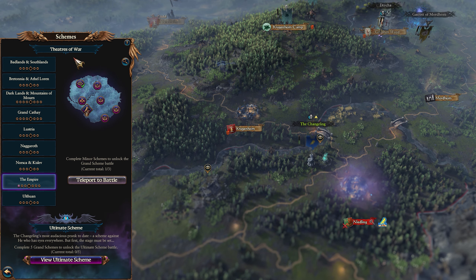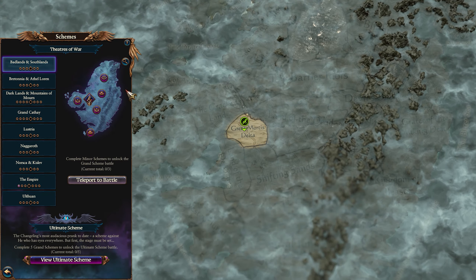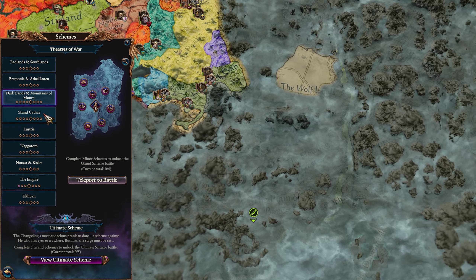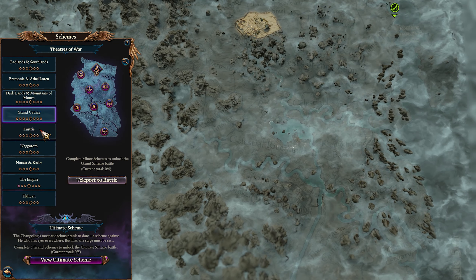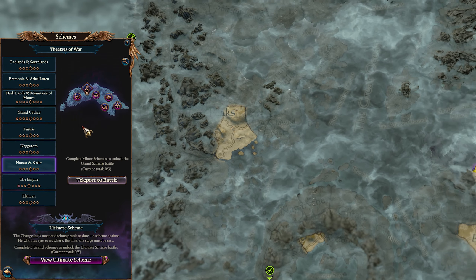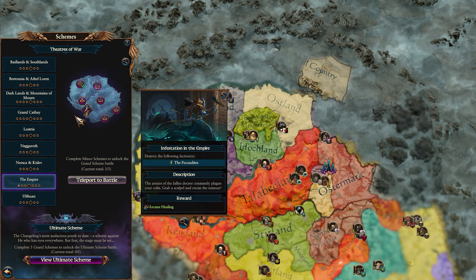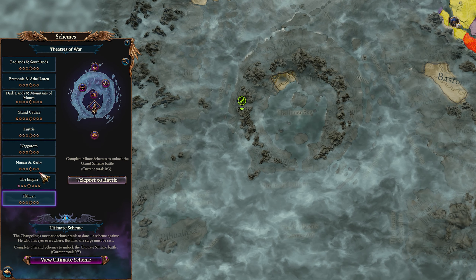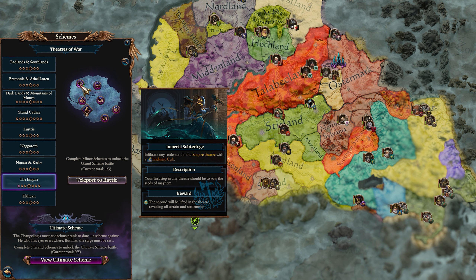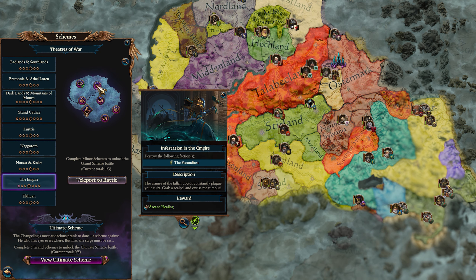Next up we have Schemes — the second major component of the Changeling's toolkit. Instead of conquest, you'll be working towards various specific objectives in different areas of the map known as theaters. Both the Realms of Chaos and Immortal Empires have been split into bite-sized chunks, and each of these will have five or six minor schemes and one grand scheme. Minor schemes are smaller missions where you'll need to win a certain amount of battles, maybe against a specific faction, or corrupt a specific region, and even build up cults in key locations.